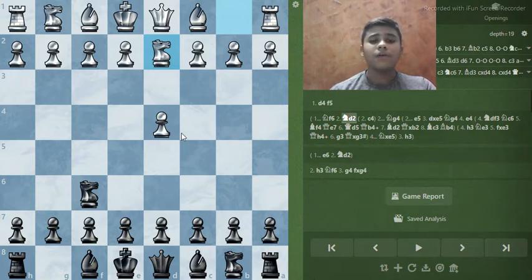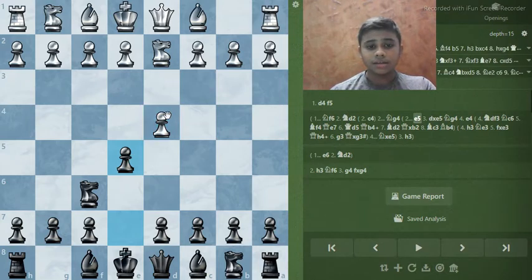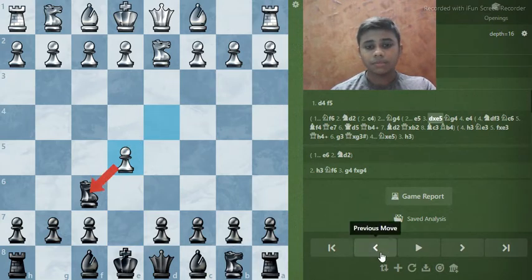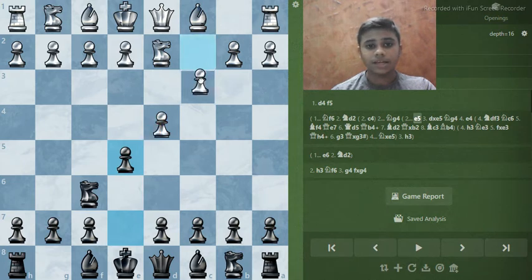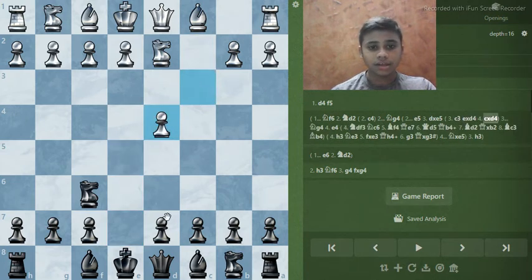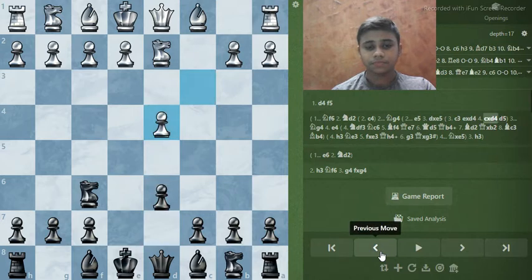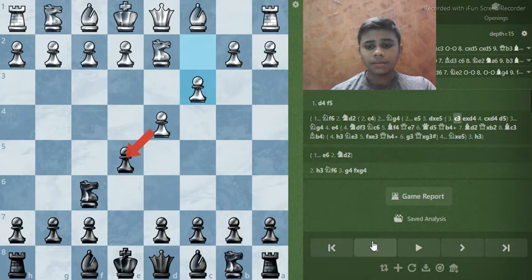Here there are many moves but I recommend the super crazy, super awesome Lazard Gambit with the move e5. The usual response is to take, but if white doesn't take and plays something like c3, you can just take and after the take you can just play d5. Black is having a very solid position, but the main line is not this.